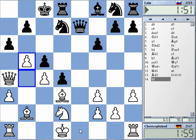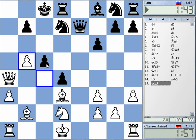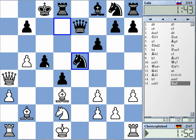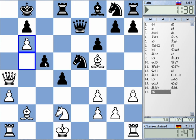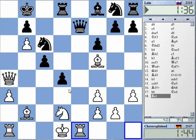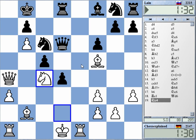He might take on d3. Alright, so let's use this tempo. Now queen a7 checkmate is threatened. Rook e1 — another tempo gain. Really? Okay, let's take this tempo also.